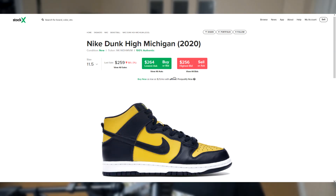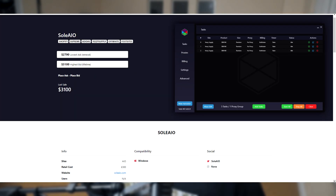The very first drop for the video I'm going to be going for is the Nike Dunk Highs in the Michigan colorway. I will be using Soul AIO, that is the bot in the video, so let's get into the live cop.